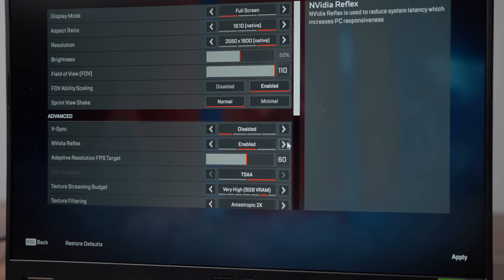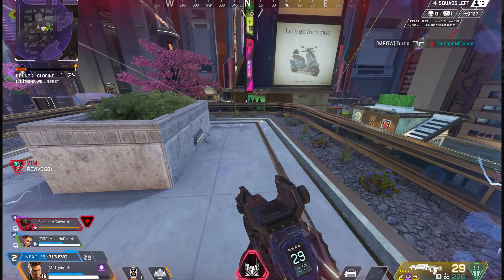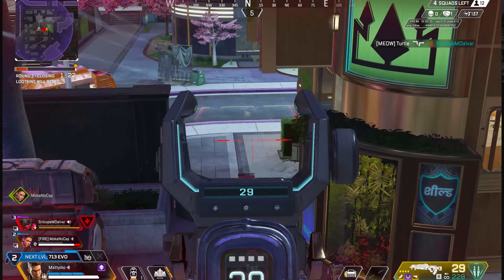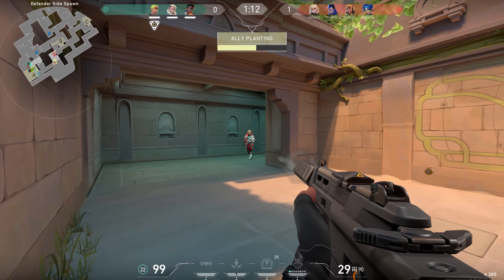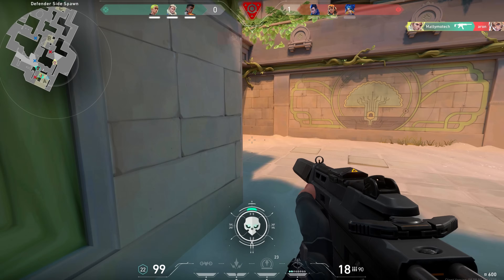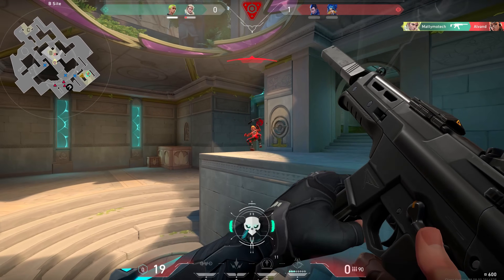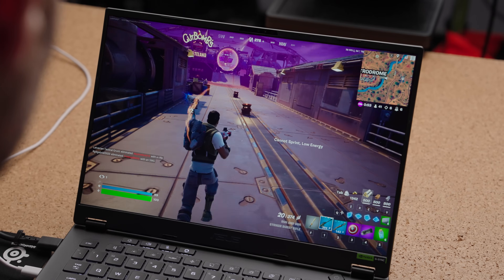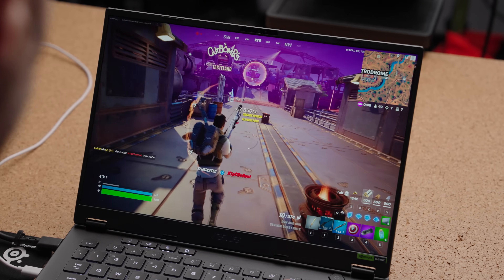For those wondering about the difference between NVIDIA Reflex and NVIDIA Reflex plus Boost: Boost mode is made for gamers who want the absolute lowest latency possible. When you switch it on, Reflex fine-tunes everything for max responsiveness, cutting down latency by adjusting how the CPU and GPU work together. In some cases, you might notice a small bump in power usage or even a slight FPS drop, but the trade-off is worth it if you're playing CPU-heavy games like Fortnite or Valorant where every millisecond counts.